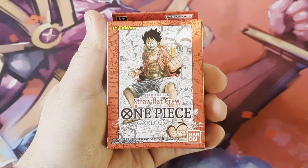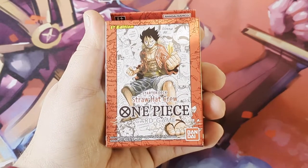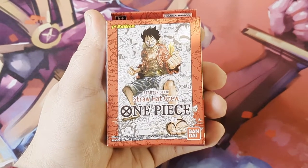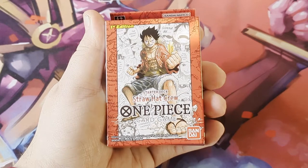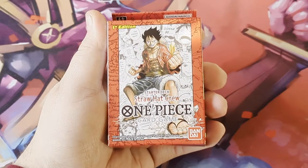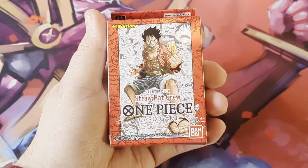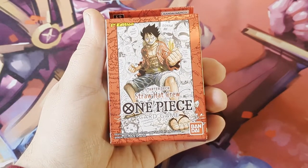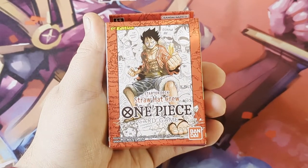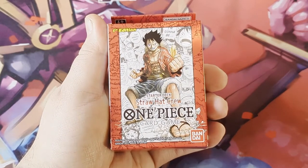What's up pirates, it's Adam from Scots TCG here bringing you something new. The One Piece card game is launching on the 2nd of December and I have managed to get hold of some of the first edition pre-release decks. I'll be opening those up on the channel this week and talking through the decks. Today we're starting off with the Straw Hat Crew, Luffy's crew. I don't know a lot about One Piece - I haven't really watched it or read it, so I'm not the best person when it comes to lore, and I'm hoping to feature people on this channel who do know a bit more about the lore.